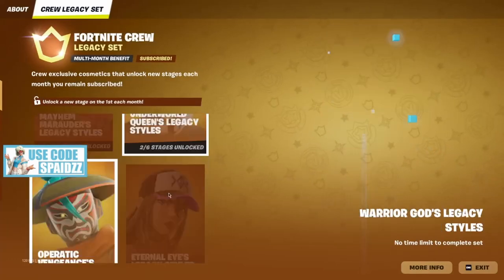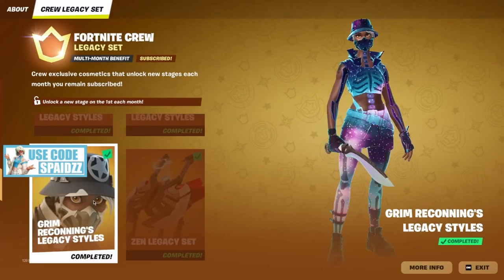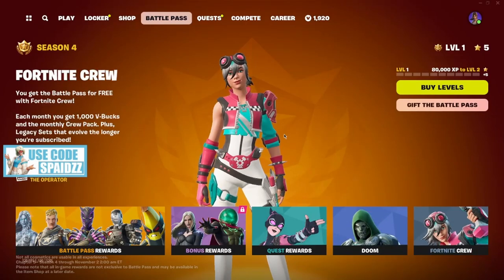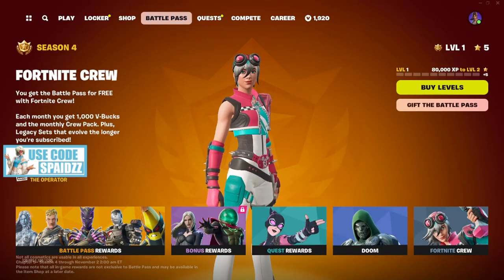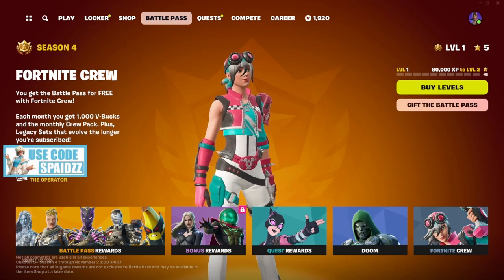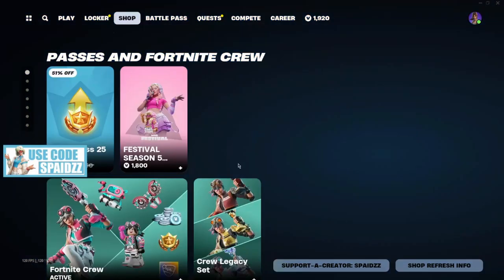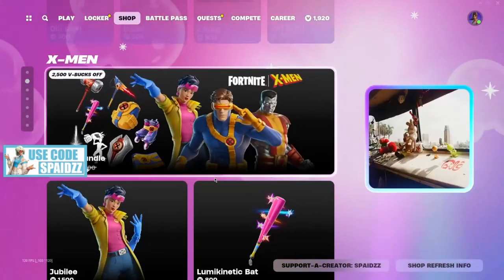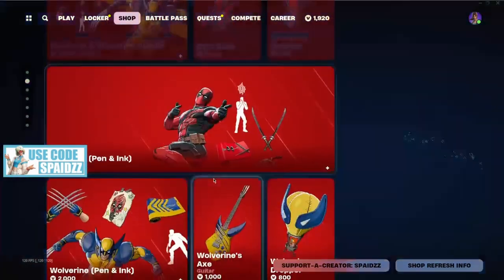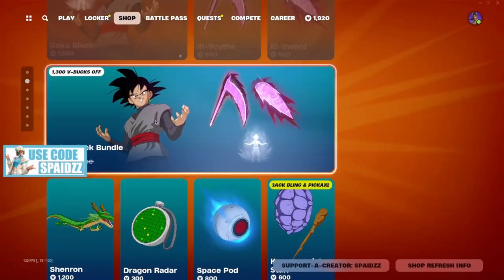I haven't even looked at the crew skin yet. Honestly, I don't know how I feel about it — I don't think I'd ever rock that one. As for the item shop on the first day, it's basically the same as last night. They really need to get some of this anime stuff out of here — pretty much the same alien and basic stuff.